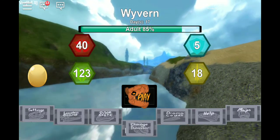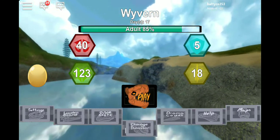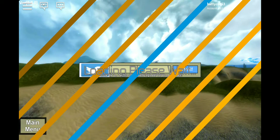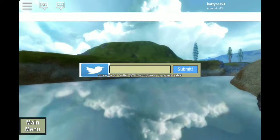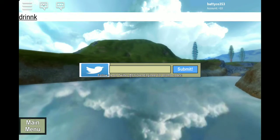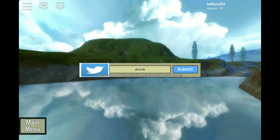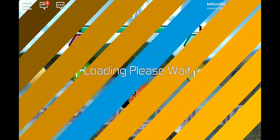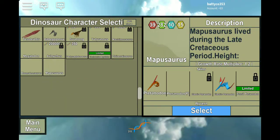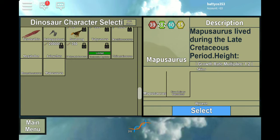Hey guys, welcome back. Here I'm going to show you these two new codes in DinoStim. The first code is 'drink' with two N's. That'll give you a good dinosaur — the DinoStim is Pizza Delirium Applesaurus.